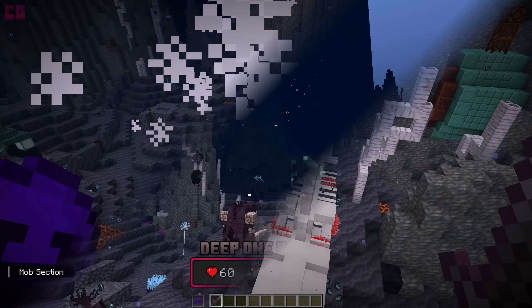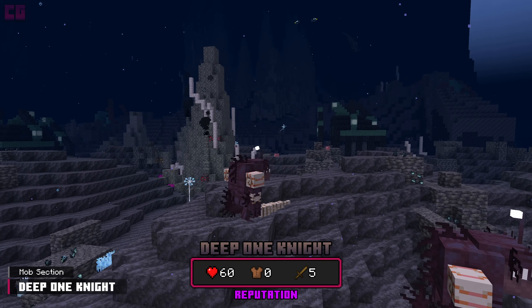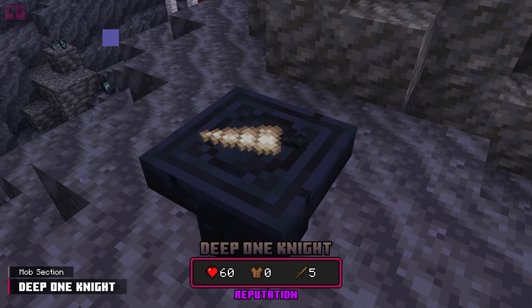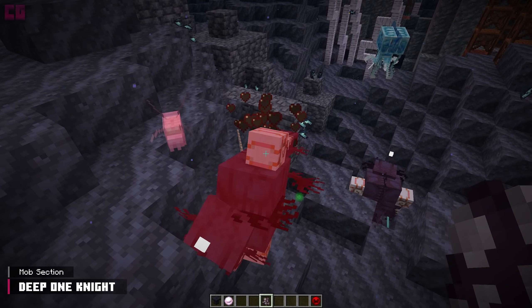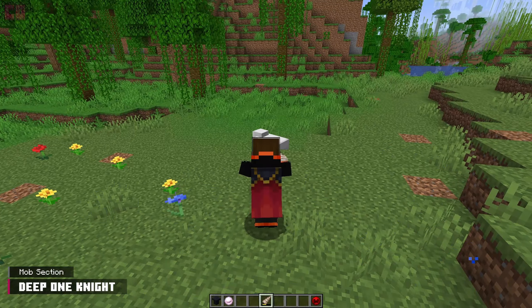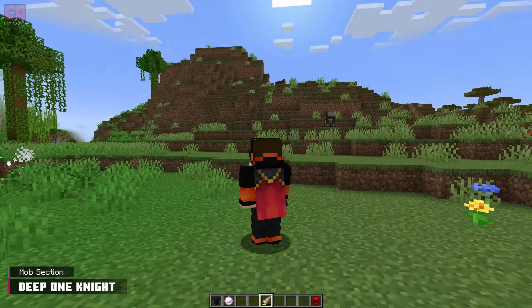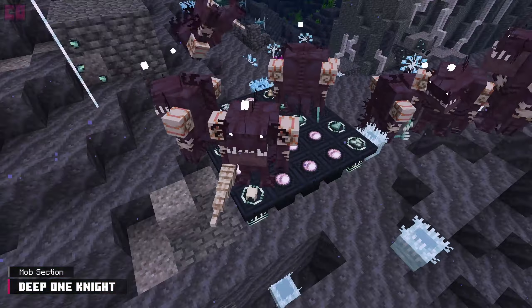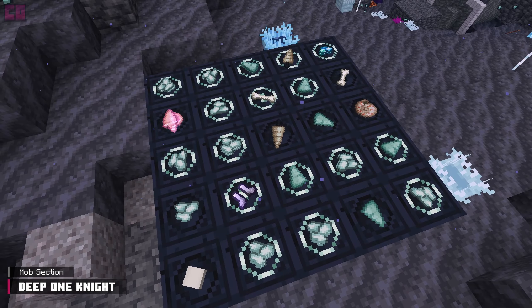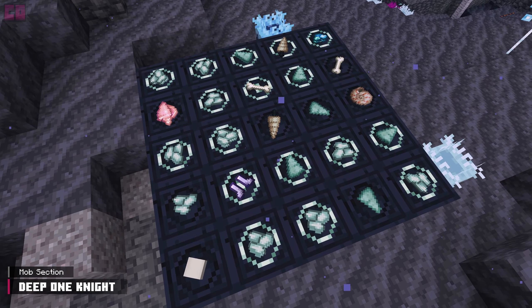The Deep One Knight is a strong armored variant that wields either a trident or ortho lance to up its damage. This lance can be obtained via trades or as a rare drop when the knight dies. It deals 6 damage and has a dash attack, launching the player forward while creating multiple damaging wave projectiles. The knight's trades are centered around melee combat, including tridents, lances, armor, and prismarine.